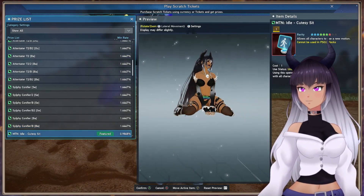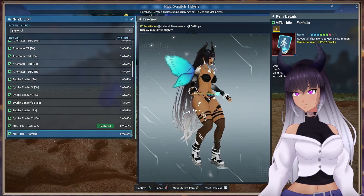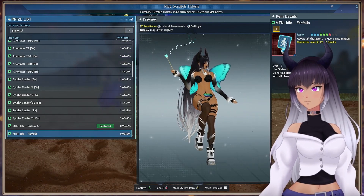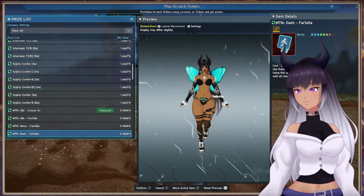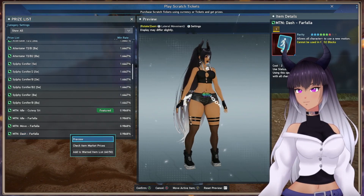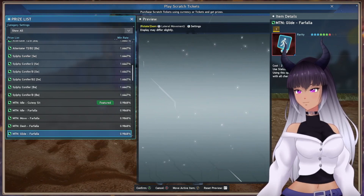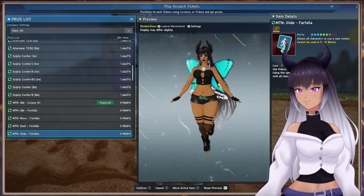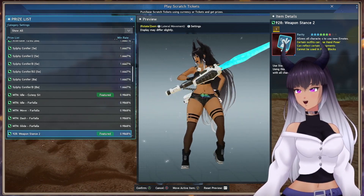The Cutesy Sit — that's adorable. That's a featured item. We have the Fairy Idol, the Farfalla. We have the Movement, the Dash — let's put some clothes on — the Dash and the Glide, which has a floating motion. We have Weapon Stance 2.